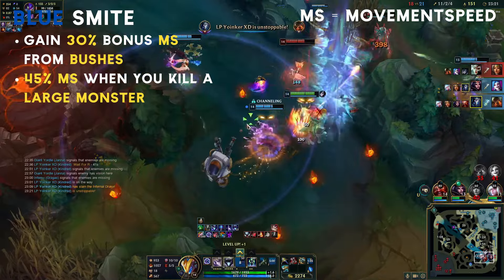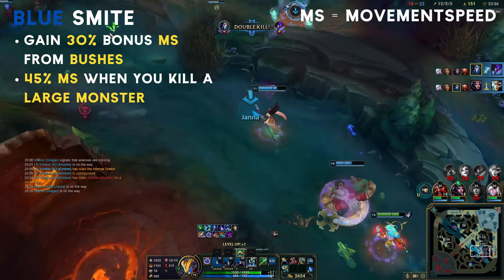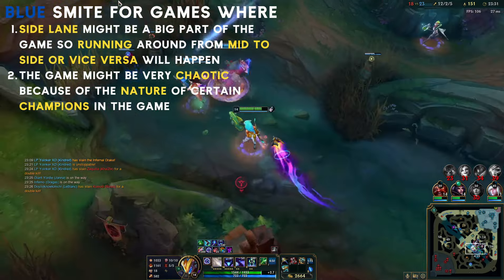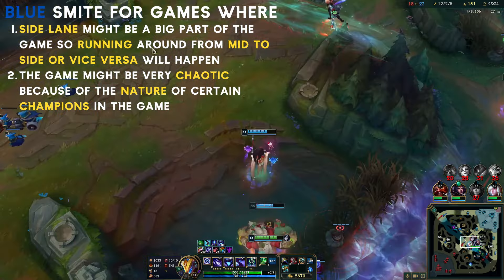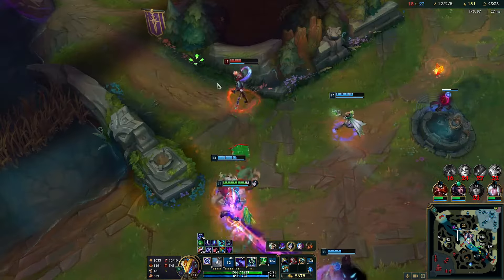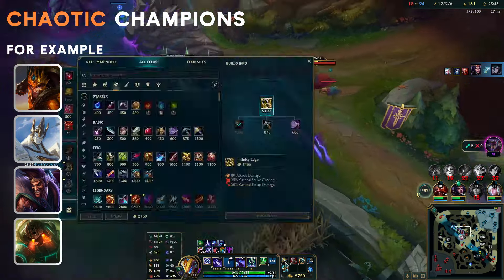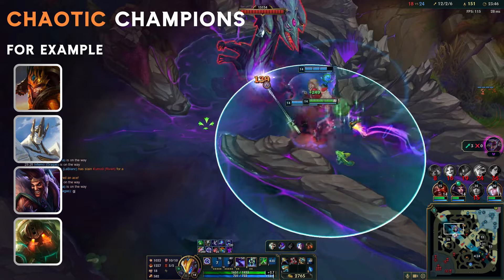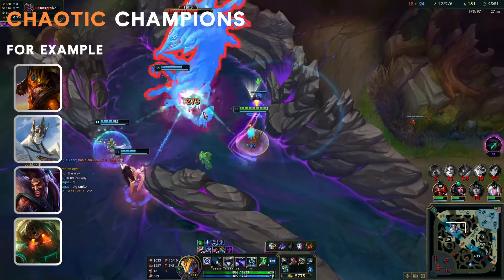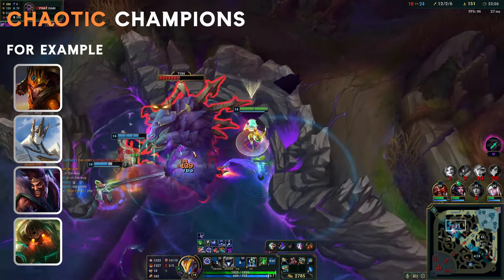So first we have blue smite. This smite gives you a lot of movement speed, which to me is one of the most broken stats in League because it can help you get to where you want, help you kite champions, or even run away. For Kindred, I usually go this one if games are going to be volatile, and the easiest way to tell is by the nature of the champions in the game. If there were chaotic champions in the game, running around to counter-gank or make the first play might make the difference. That's also because solo queue is super uncontrolled — everyone is just ego fighting or bored. It's just how solo queue is and what makes it fun.